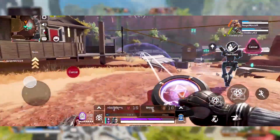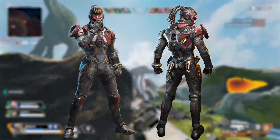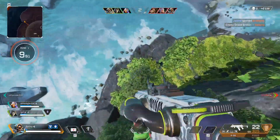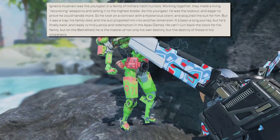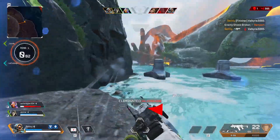Starting off, we have the new Legend Fade, and I'll show him on screen right now. He looks very, very cool — I like his hair a lot. They also gave us a bit of a lore background on him. His name is Ignacio Huamani. I'm not exactly sure how to pronounce his last name, but that is his name.